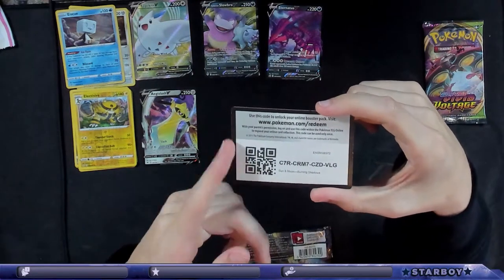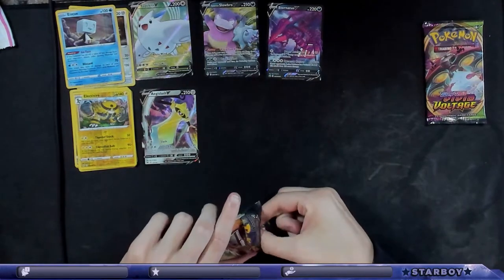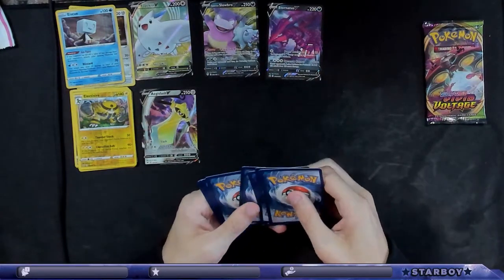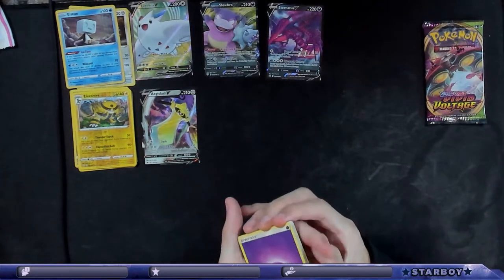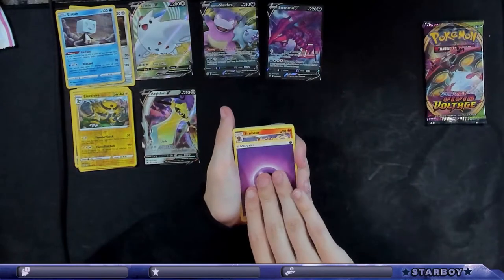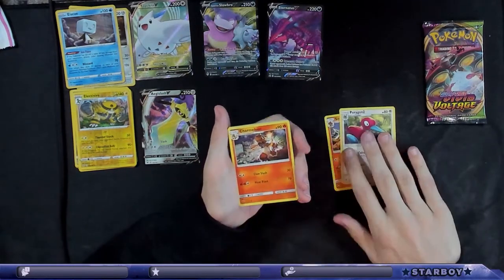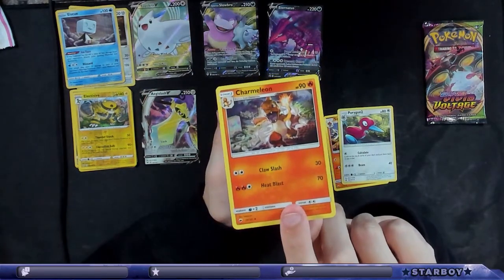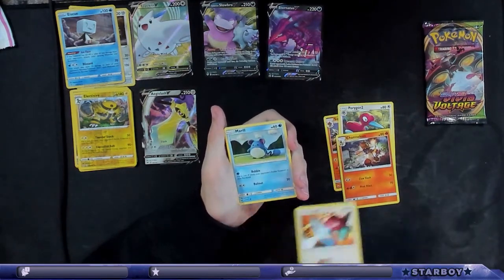Do you play the online trading card game? I tried it for a little bit but I just didn't do it. White kick energy, Simasir, Porygon 2 — ooh, that's a dope art. Termillion, and a Porygon and a Porygon 2.